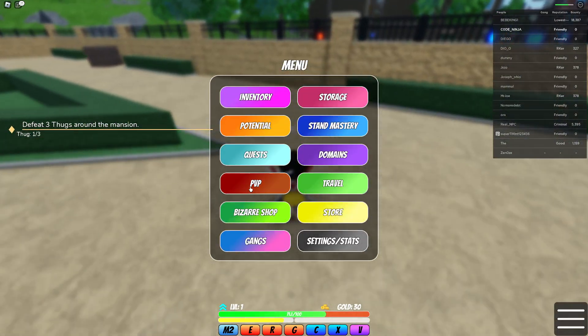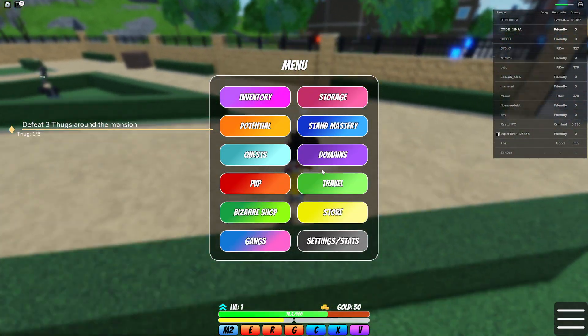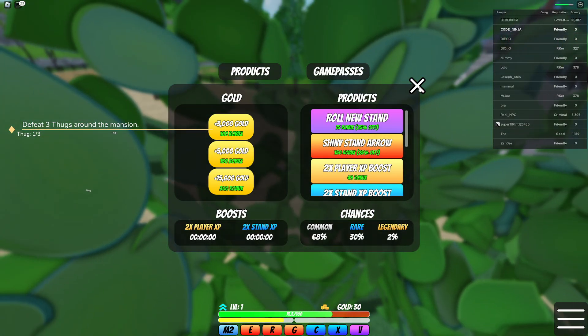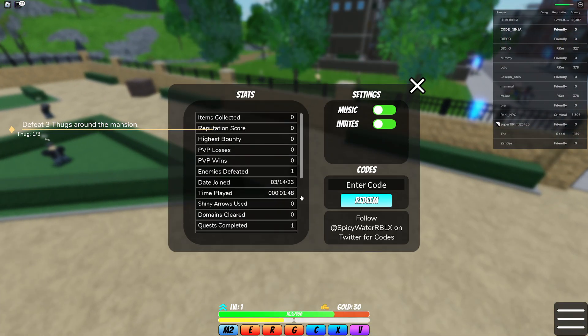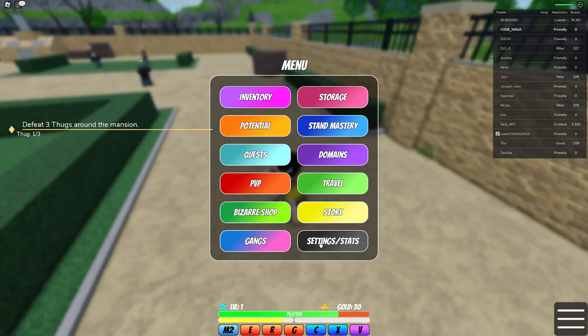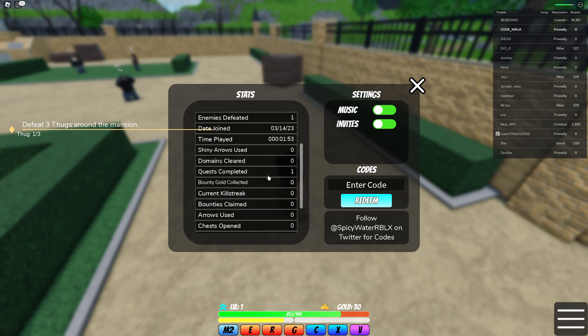I think you can redeem codes over at the store — actually no, the codes are in the settings. If you click on Settings and Stats, you can go to your code redemption. This is where you redeem the codes.